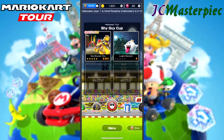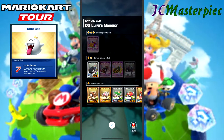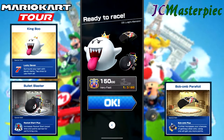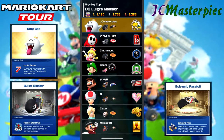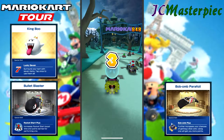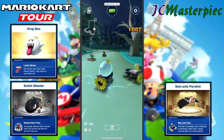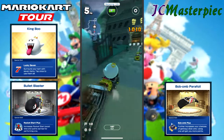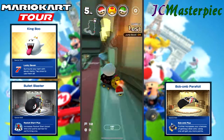All the daily challenges are done for today, so now we can move on to DS Luigi's Mansion — the first DS track that showed up, first appearing in the first cup. We've got King Boo, my first time using him, with the Bullet Blaster and the Bob-omb Parafoil. Got a boost heading out. Taking these curves but I'm coming in at a weird angle — I want my boost.